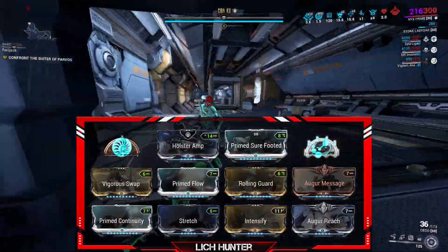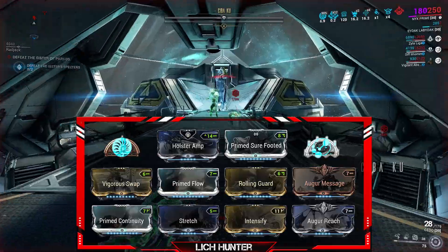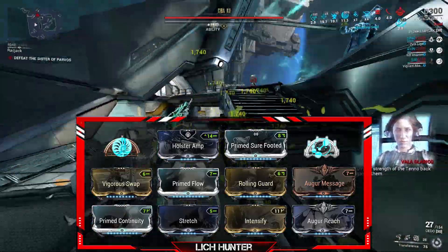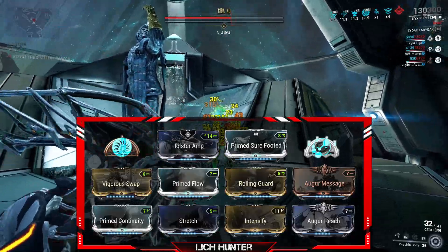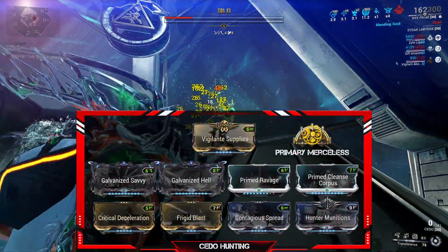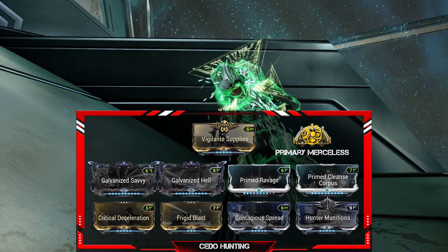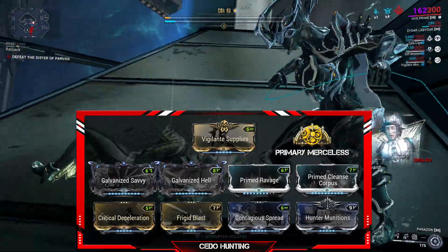For the build: Holster Mod and Vigor Swap to give my weapons more base damage, Prime Sure-Footed, Prime Flow for the large energy pool, Rolling Guard for 3 seconds of invulnerability and status cleanse, a duration mod for more duration, Stretch and Overextend for range, and Primed Intensify for enough strength to armor strip the Liches. Prime Continuity for duration, Arcane Energize for energy replenishment, and Arcane Tempo to give me fire rate on my Seta — built for viral damage and Hunter Munitions with crit chance and crit damage. Primed Cleanse for Corpus or Grineer depending on your target, Galvanized Savvy and Galvanized Hell for gun damage and multishot, Primary Merciless for base damage and reload speed, and Vigilante Supplies for ammo mutation.